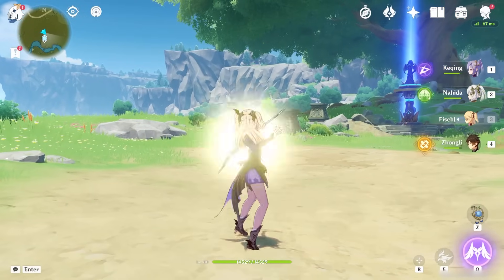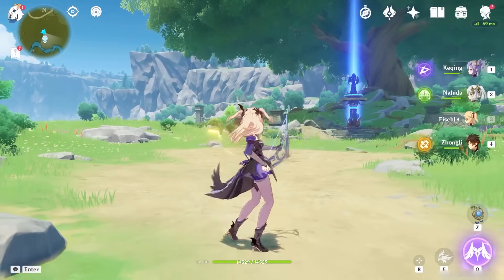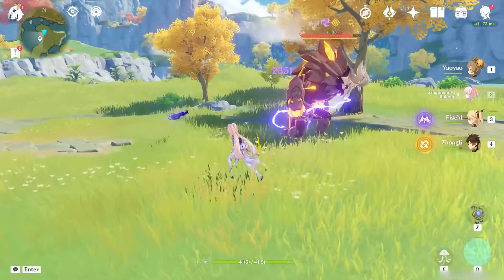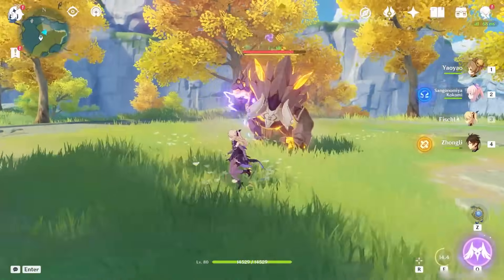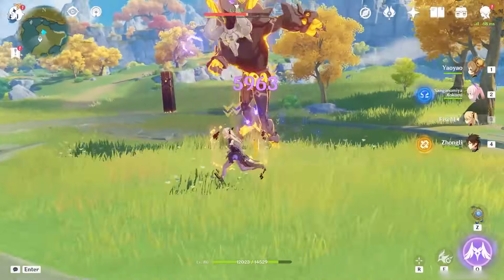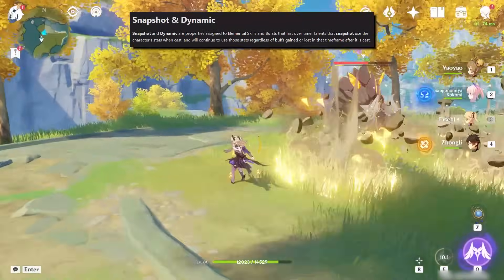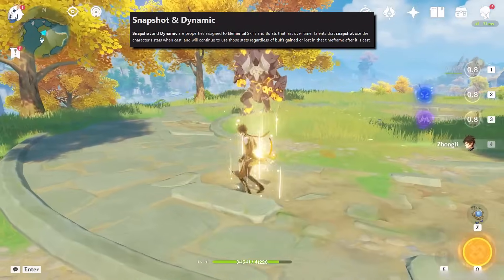Fischl's normal attack has five moves in its chain — not really relevant unless you play physical, but we can talk about that later. The skill ability will summon the owl Oz to your side. There is an initial AoE of damage upon summoning, and then Oz will periodically shoot out Electro Bolt, effectively functioning as a turret. It has a duration of 10 seconds, but you can press E to resummon Oz to your location. An interesting characteristic is that Oz will snapshot any buffs whenever you summon him, and will even re-snapshot whenever you move him to your location.